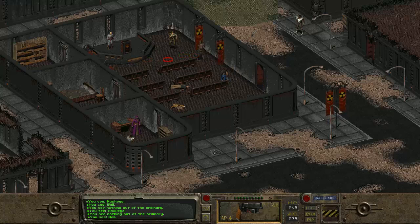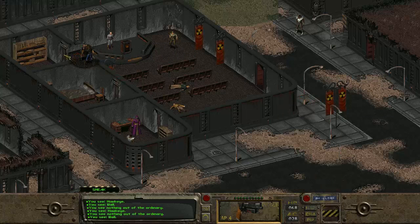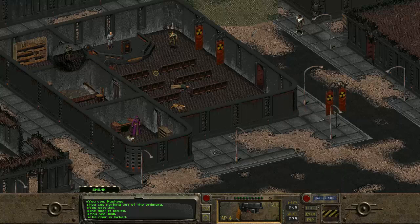We may actually be able to sneak over here, so let's go to skill. We don't have a very good sneak skill, actually. Let's see if we can sneakily open this door. The door is locked. Let's see if we can sneakily unlock the door - let's lockpick this. We've got good lockpicking skill. And okay, we're in trouble.